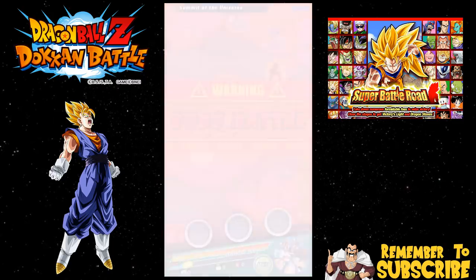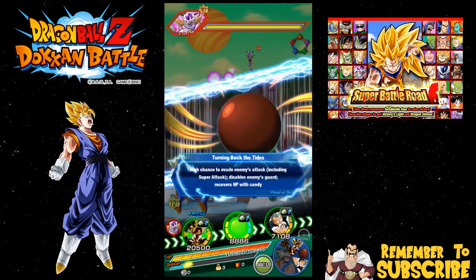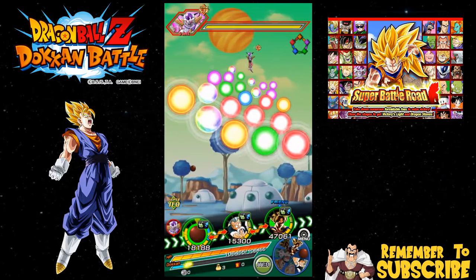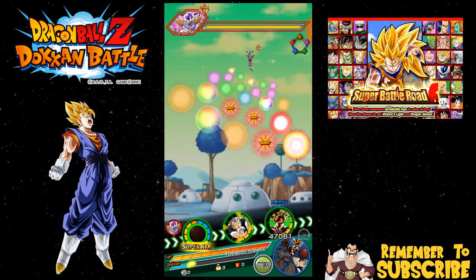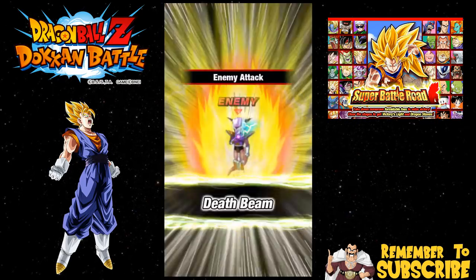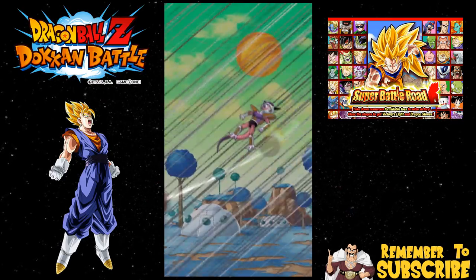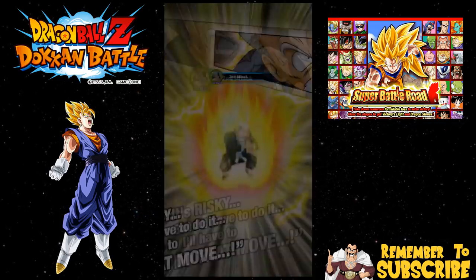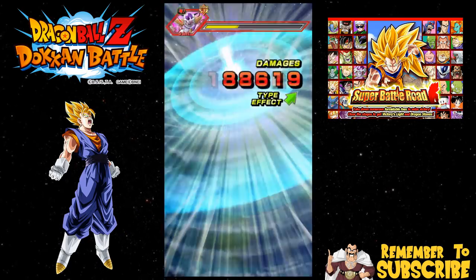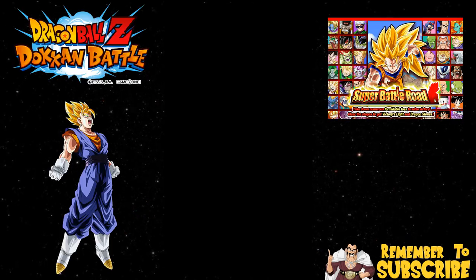We got some golden capsules - we always like those because you never know if you get Elder Kai or Supreme Kai medals. Here we go. We started off - that's not as great as I wanted it to be. I like having the LR Goku friend coming up next round. We're going to let Master Roshi - Jackie Chun - get his super attack off, and LR Goku get his super attack off. By the time he gets to LR Goku, LR Goku will one-shot him. Look at that, 443,000 damage - that's just the Kamehameha.